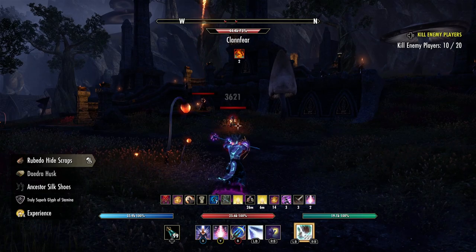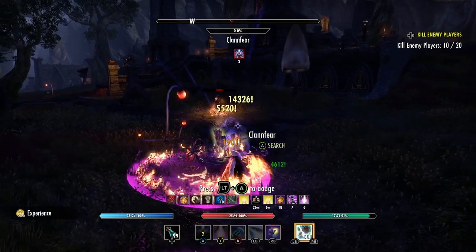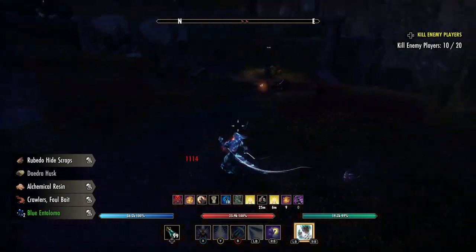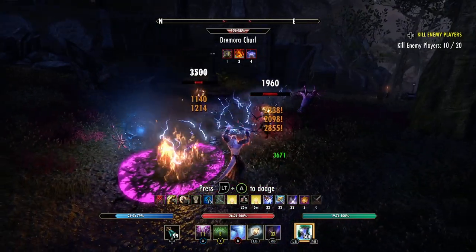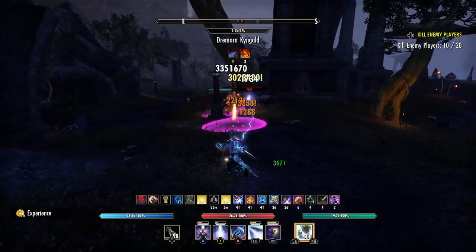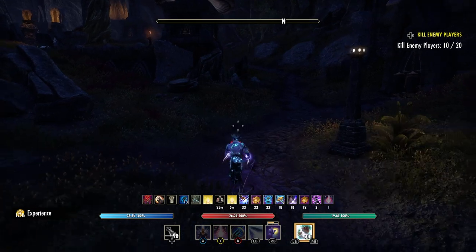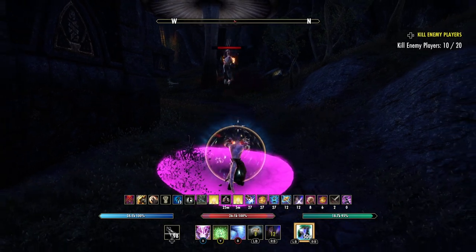You also get lots of reagents. Come over here — these guys are pushovers. There should be a Clanfear down here. Just walk around and you'll find lots of stuff. Oh, there was a bunch of resources up here — give it to me. This guy's going to jump — he's off balance.